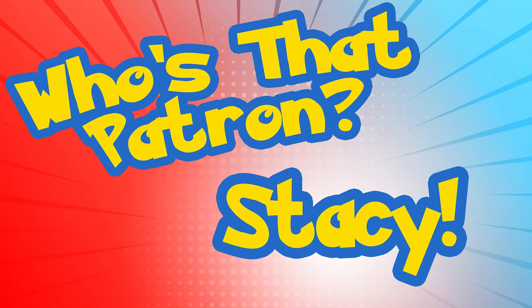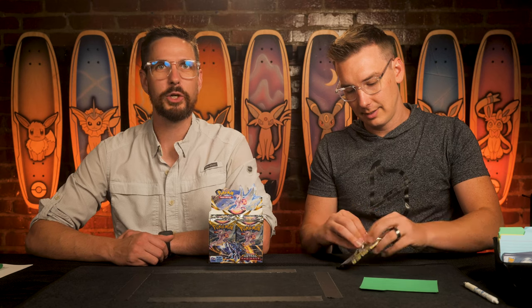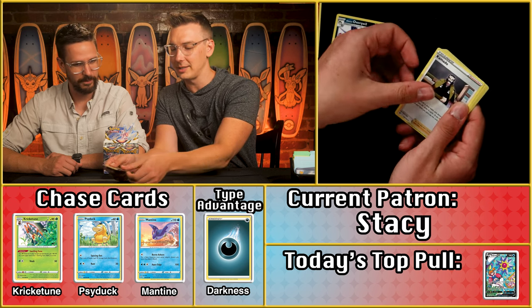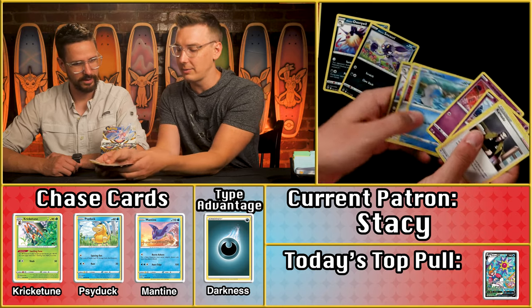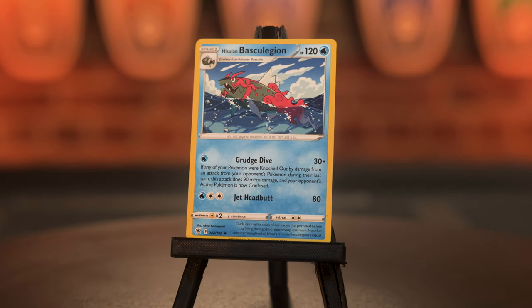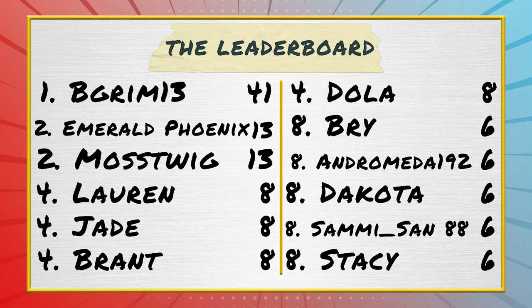Next up: Stacy, coming in with two points. No dark energy — lots of fighting energy instead. But there is a dark Pokémon: one point. Then another dark, and another dark with a Quilboar — double — and the Basculegion as the rare in the pack. That's a solid four points, almost exactly the same result as Sammy's pack. Stacy ends Astral Radiance with six points.